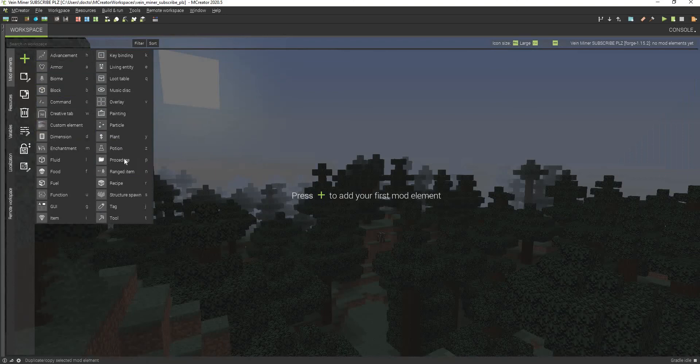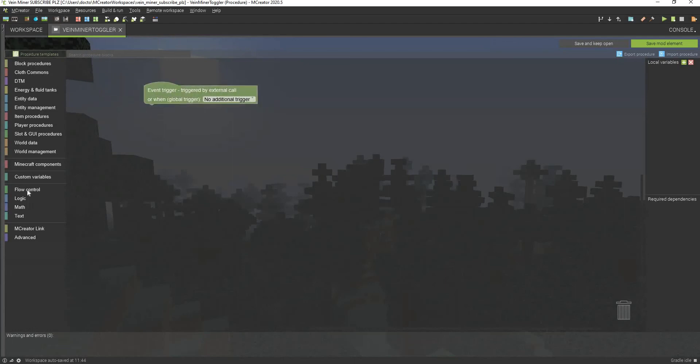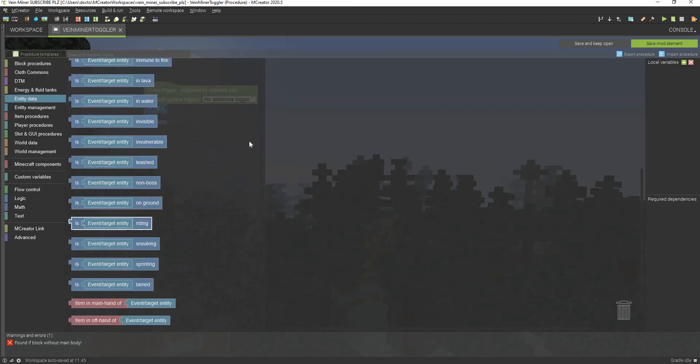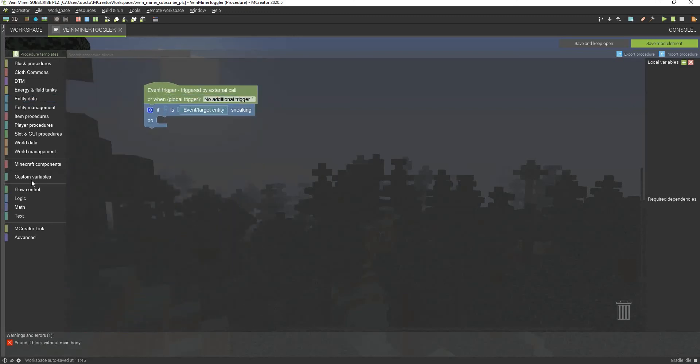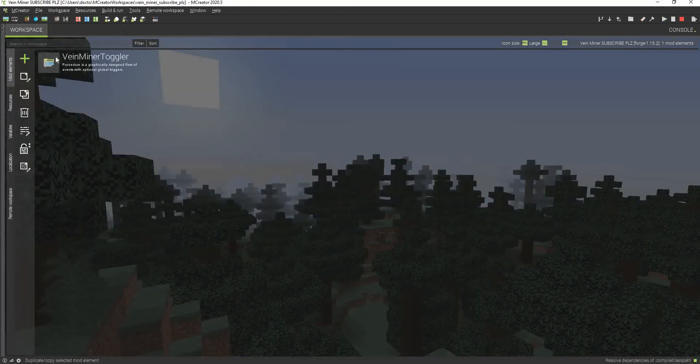Now we're going to go to mod elements and make a brand new procedure. This is going to be called veinminertoggler. We're going to go to flow control, then entity data, and get the is-player-sneaking check. Then we're going to go to custom variables and set veinminertoggle to one. We're going to duplicate that, get the logic not block, and set it to zero so it resets. Then we're going to click on no additional trigger and select player tick update.